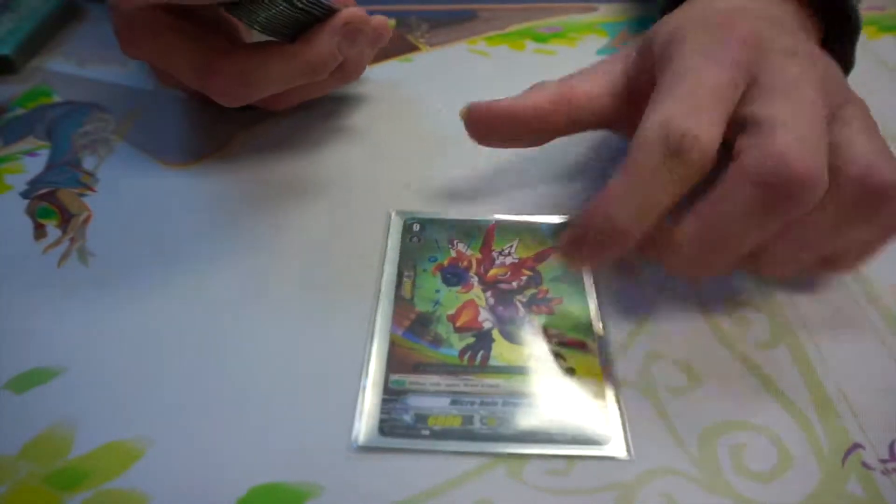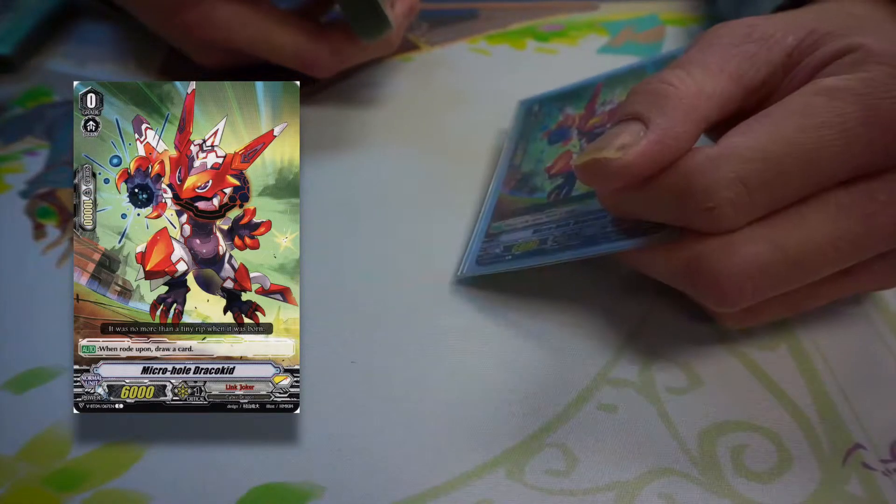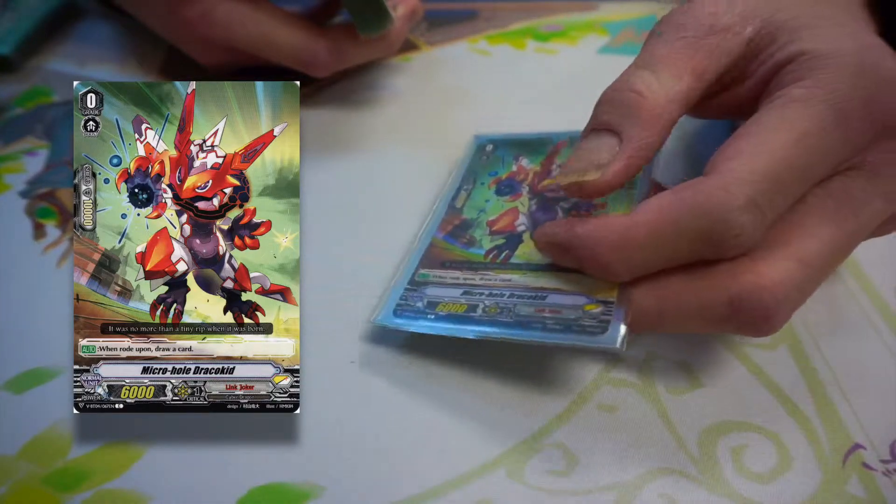This is the starter: Micro Hole Draco. I chose Draco Kid after this starter because he looks better than the other one. The other one looks ugly as hell — not lying.